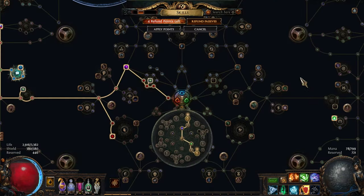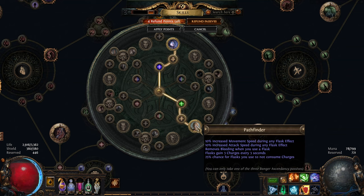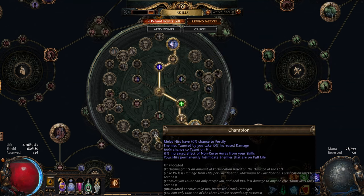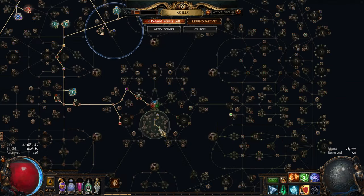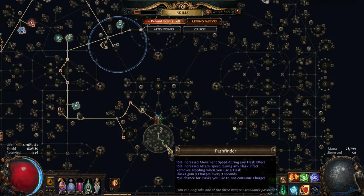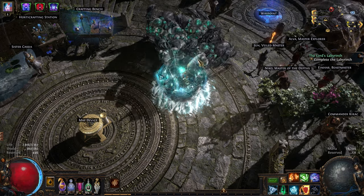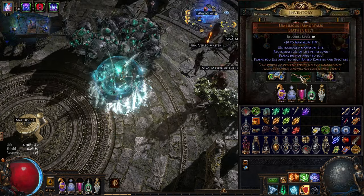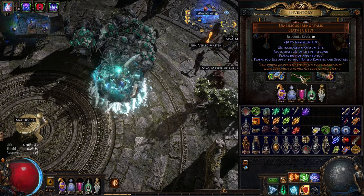With my whole approach to this build using this belt, I wanted to do it as an Ascendant. That way I can take advantage of the flask gain — three charges every three seconds — as well as the Necromancer node. Then we'll grab Forbidden Flame and Flesh Champion when the money allows it. This basically gives us full flask uptime with our belt pretty much the entire time, since our minions are constantly recouping flask charges.